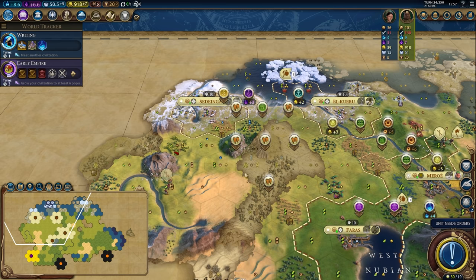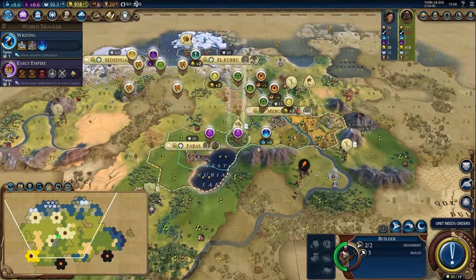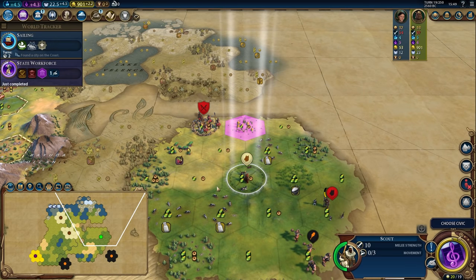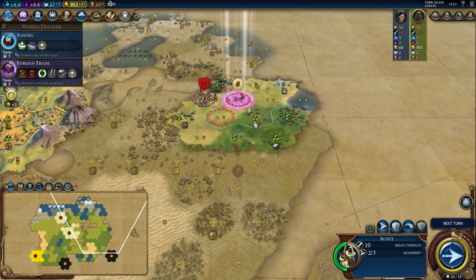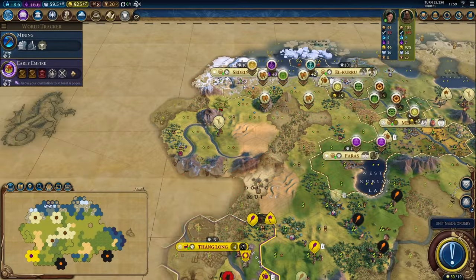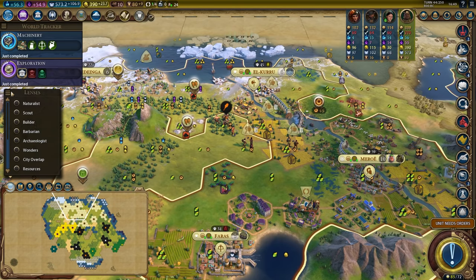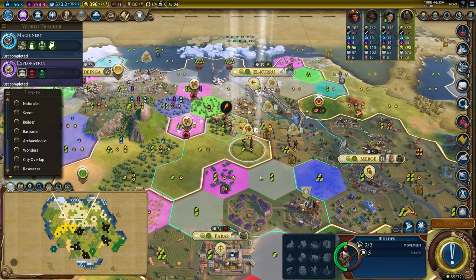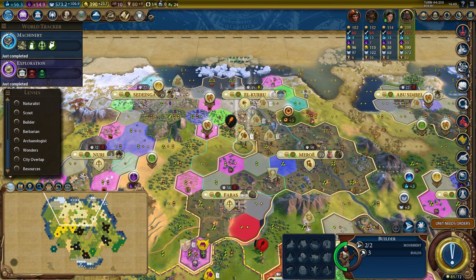Now back to the video. In no particular order, we're going to go over the other UI mods that I recommend you check out. First up is More Lenses, and it comes with a variety of nice new lenses you might find useful, such as the Scout Lens that highlights Tribal Villages so you'll never walk past one again. The lens will automatically activate to highlight goody huts when you select a Scout, but you can change that behavior by clicking on the Options button in the Lens menu, which also lets you disable the Builder Lens, which I personally find a little annoying.